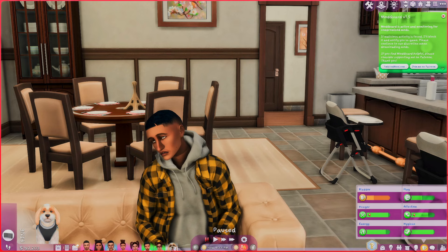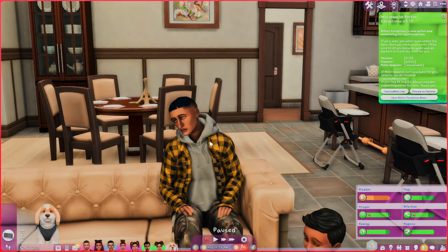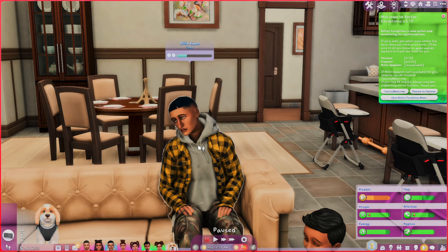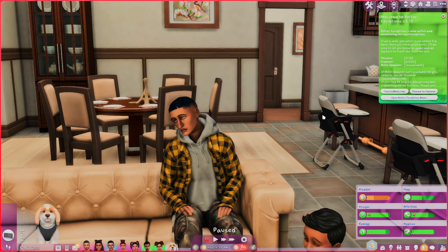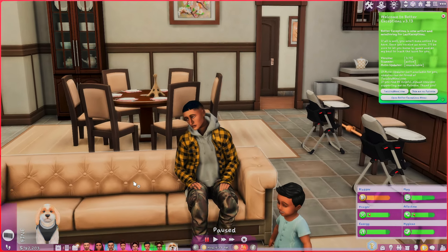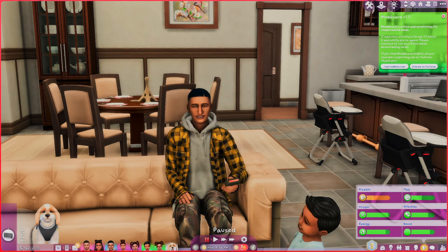This is a mod — oldie but goodie — that you really need but didn't know you needed. This is Foggerty's Hidden Highlight Mod. With this mod, it changes the highlight that surrounds your Sim or any objects that you may be touching in the game. This is an aesthetic mod that changes the way your game looks and will come in handy.